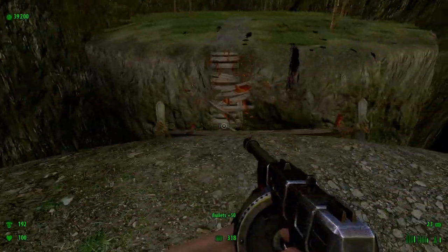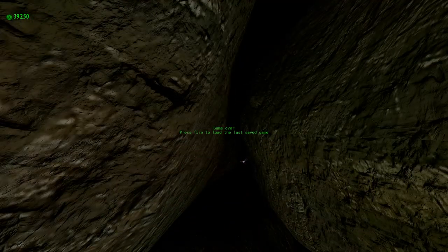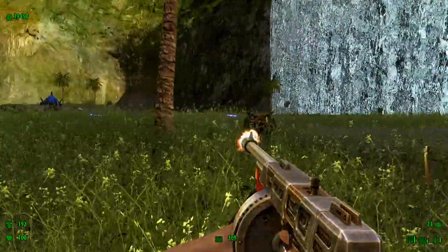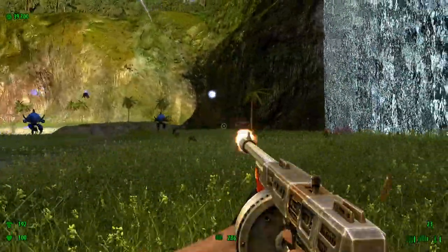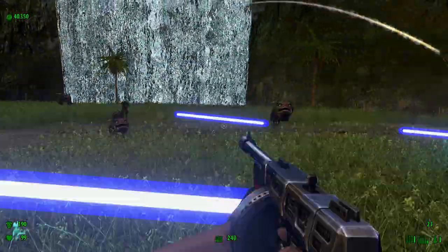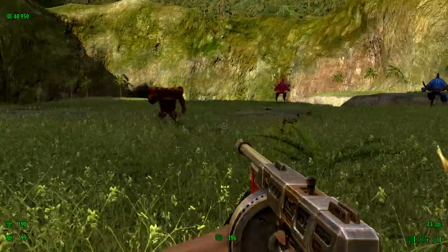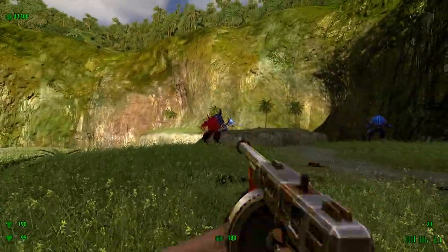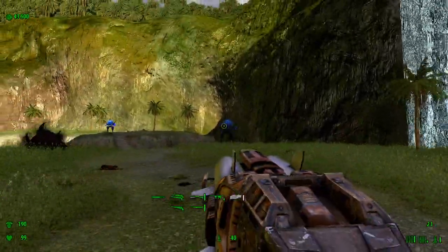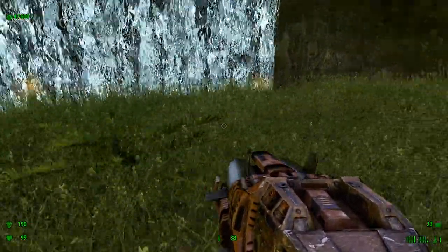There's stuff we need. Yeah, there are more marsh hoppers on this island, so this is where you really need the Tommy gun. These guys are usually — I'll use the rocket launcher. One-shot them.